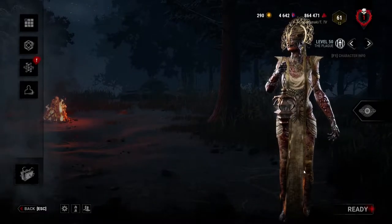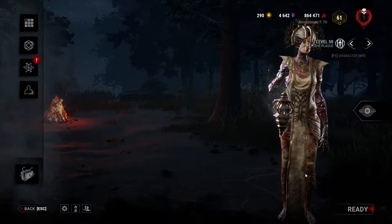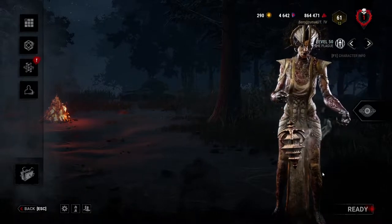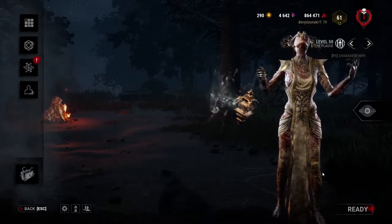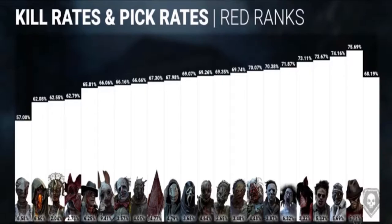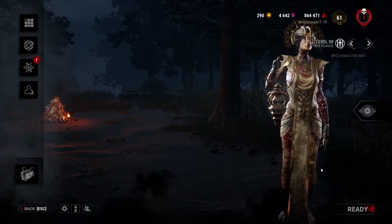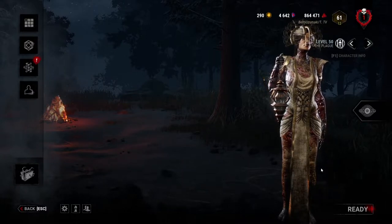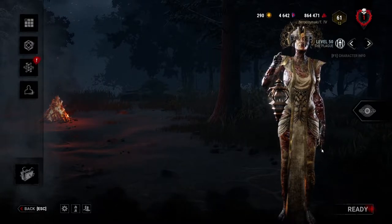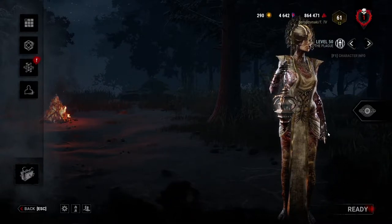Hello and welcome to the latest guide featuring the Plague. The reason I decided to cover Plague is the new tome features Bill Overbeck and the Plague. By behavior statistics, she is one of the least played killers and also the killer with the lowest kill rate. This is not because the killer is weak — she is very, very strong — but a lot of people don't play her correctly. She is not a traditional killer, and her gameplay and style really differs depending on the add-ons you take with you.